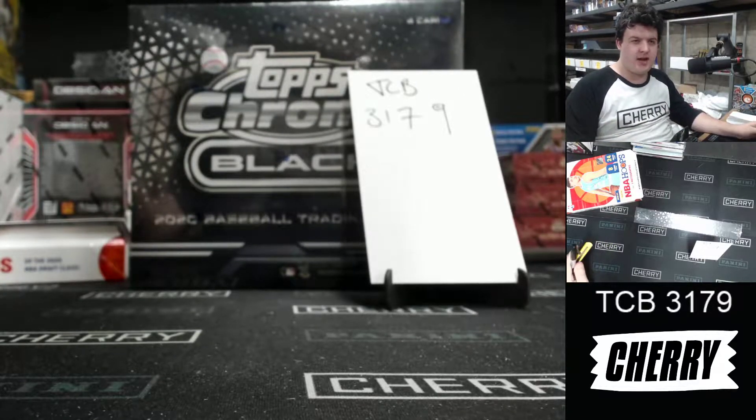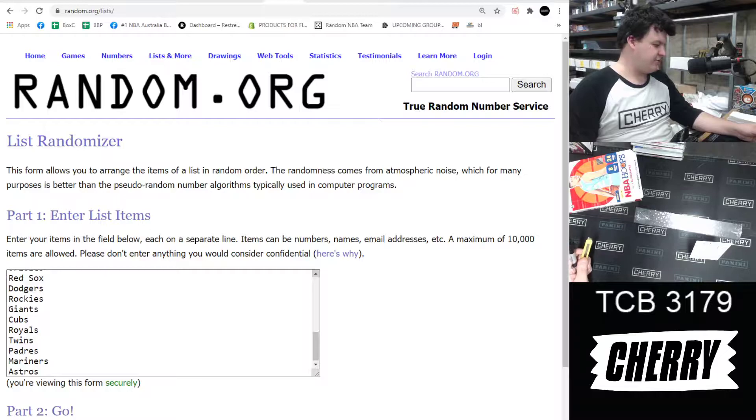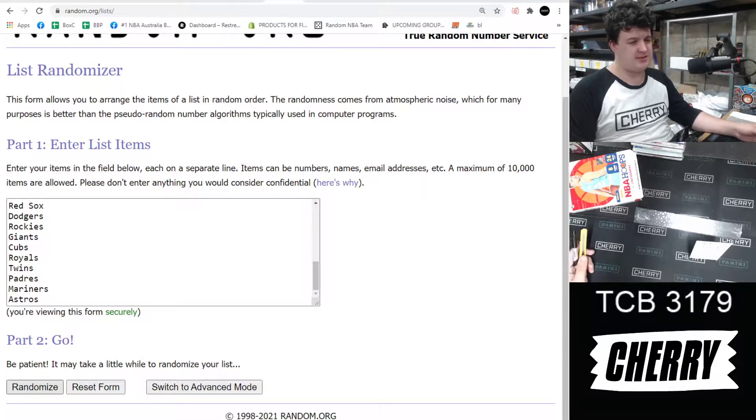Welcome to Top Scrum Black 3179. Let's do this thing. We're going to randomize this list of 30 MLB teams, randomize it five times. Team on top at the end gets person spot one. Team on the bottom gets person spot 30. It's pretty simple. Here we go.